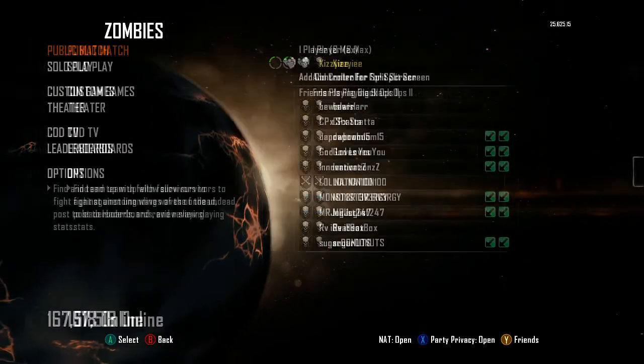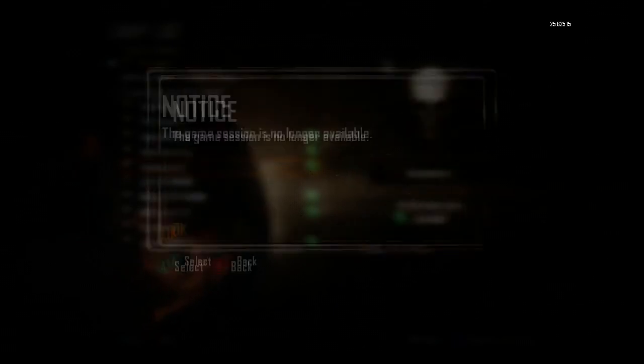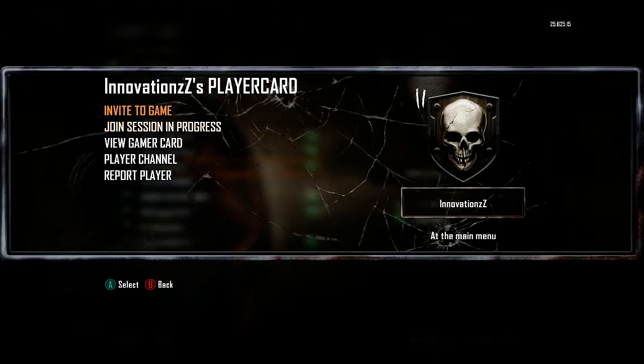You should now be in the main lobby. Press A to skip the message and rejoin your friend's session. If you can't join the first time round, don't worry — just keep joining and you will get in.